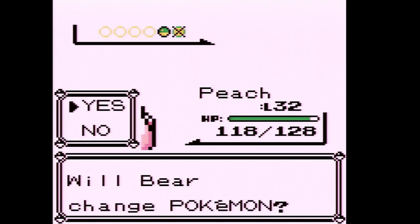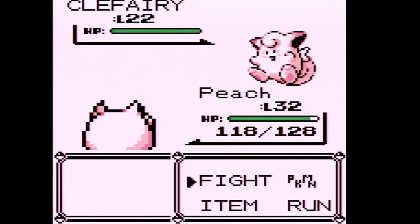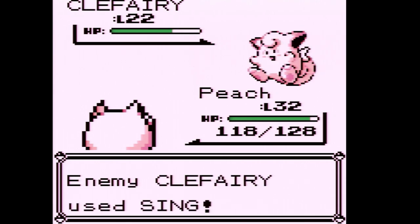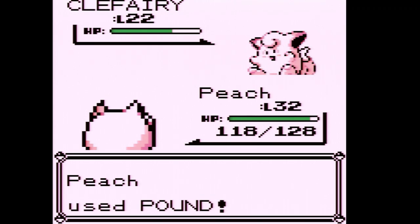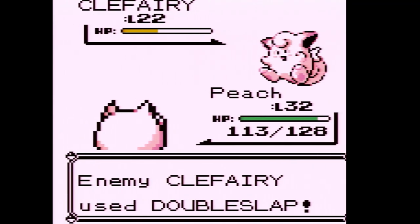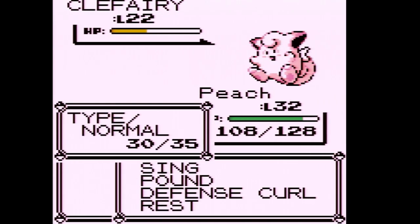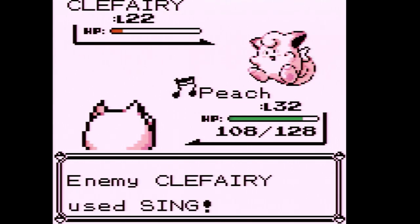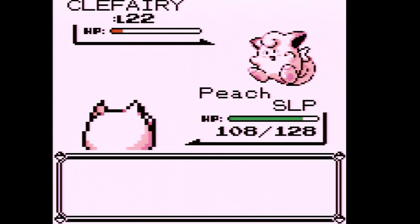This trainer actually has two Clefairys, so it's essentially a Clefairy versus a Jigglypuff that's 10 levels higher. We're comparing with Double Slap — we haven't had a Double Slap critical hit yet. We're going to have to use one of our Awakenings. I didn't mean to waste a turn right there.